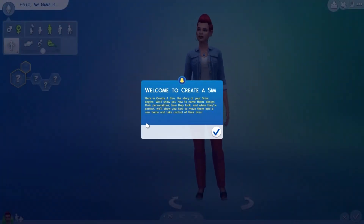Welcome to Create a Sim. Here in Create a Sim, the story of your Sims 4. We'll show you how to name them, design their personalities, how they look, and where they're perfect. We'll show you how to move them into a new home and take control of their lives.